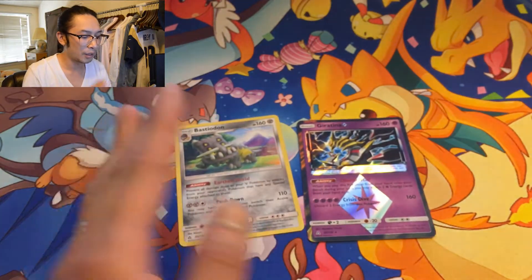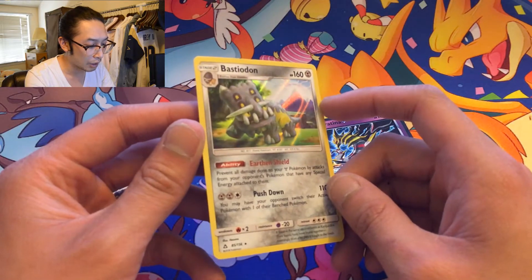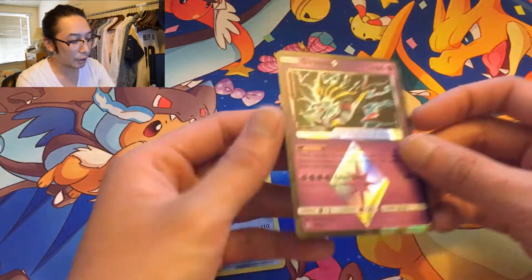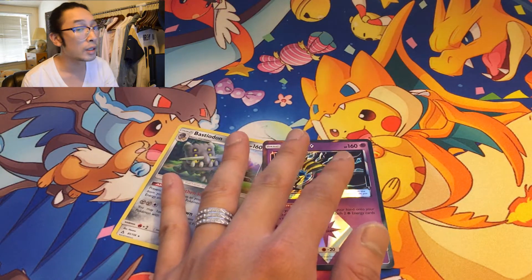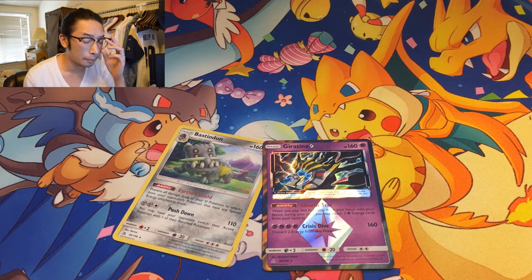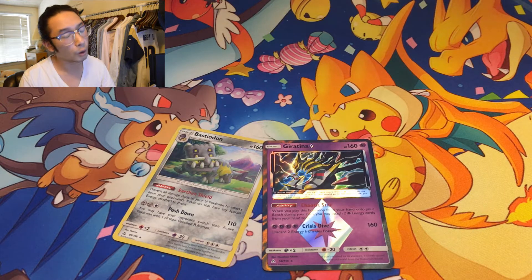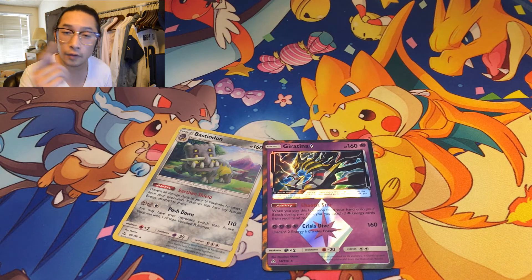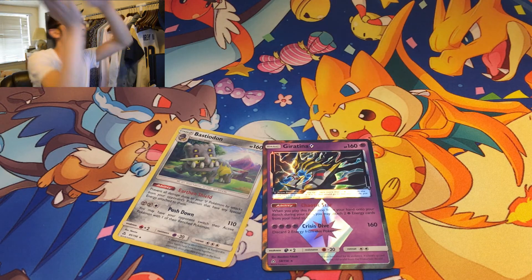But I guess, you know, what can we do? We got Bastiodon regular holo — look at that little shine right there — and we got a Giratina Prism card out of five packs. Hey, you win some, you lose some. You can't expect to be pulling amazing cards every time you buy Pokemon cards — that's not realistic at all. We did horrible here, but that's alright, we'll get them in the next one. If you like this video, hit the like button, and if you haven't already subscribed, hit the subscribe button. We'll see you in the next one.